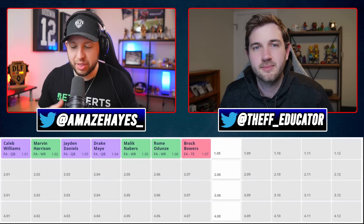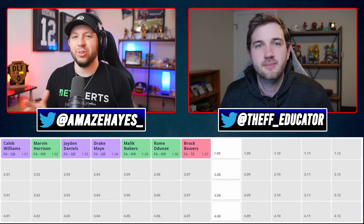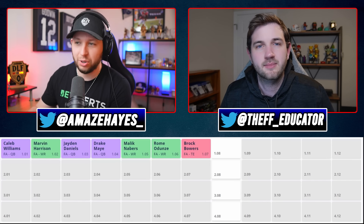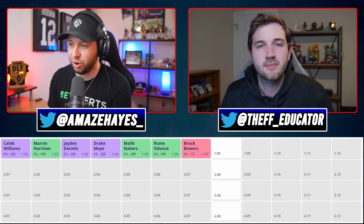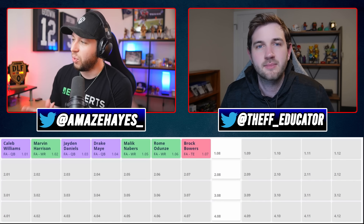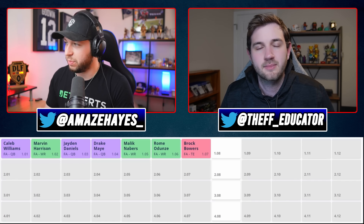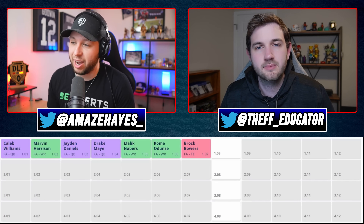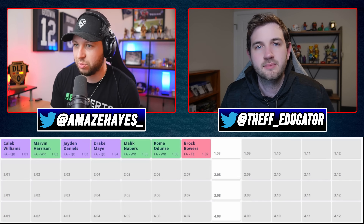We are on the clock with the 1.08 in this four-round super flex rookie mock draft. The typical top seven has basically gone in order: Caleb Williams, Marvin Harrison Jr., Jaden Daniels, Drake May, Malik Neighbors, Romo Dunzee, and Brock Bowers. Matt, we are on the clock at the 1.08. You have a plethora of players to pick from including JJ McCarthy, Brian Thomas Jr., and Troy Franklin as the best available wide receivers. Running backs have not been drafted yet. How would you attack this?